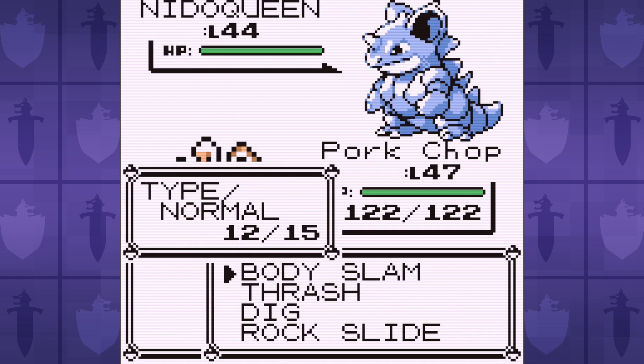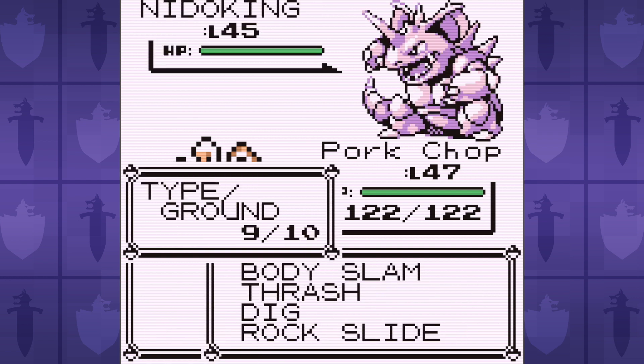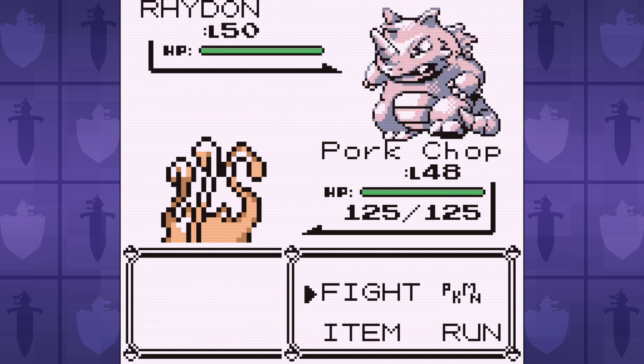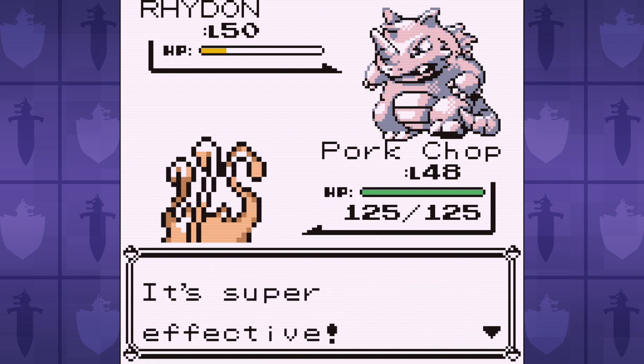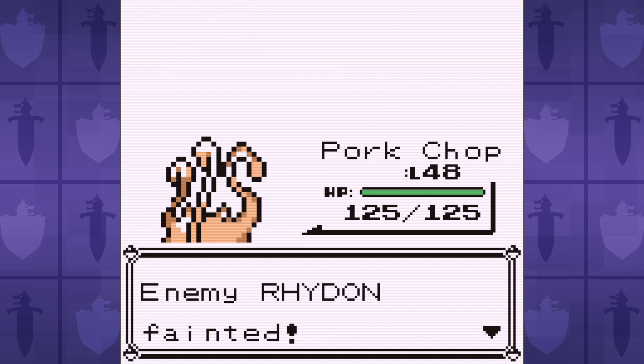For those that are unaware, every time your stats are modified in battle in this game, the stat boosts you get from badges are reapplied, meaning we get extra attack and speed. The only downside to the strategy is that it relies on Rhyhorn using Leer and then not using Fury Attack, at which point our defense is so low that monkey see, monkey go bye-bye.